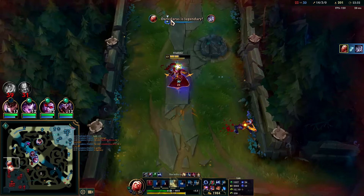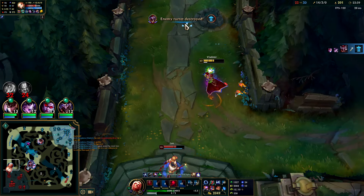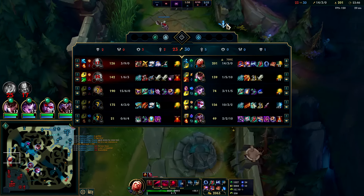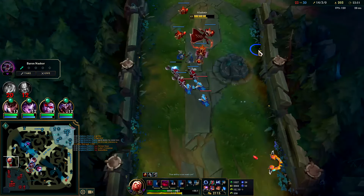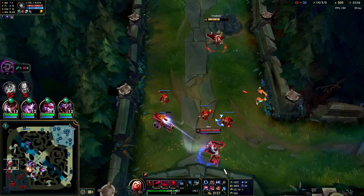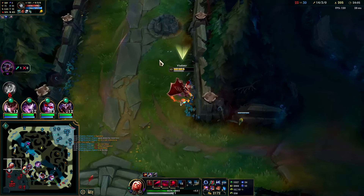Generally speaking with how strong this is right now, you will end up getting a kill from it at some point. He tried to hit me with that slow — I think he's dead. W through the wave, get him with the QE. Auto Q, auto — we'll Blood Pool it. EQ — down she goes. It's so ridiculous. W through it, get her with the Q.